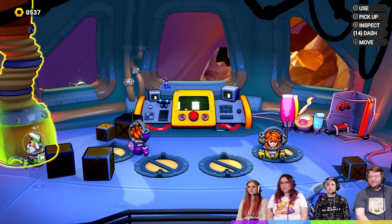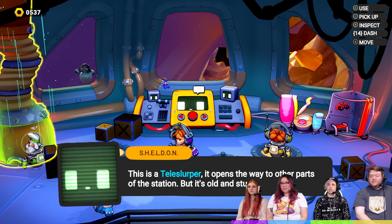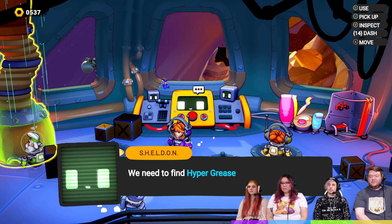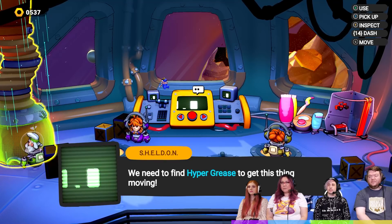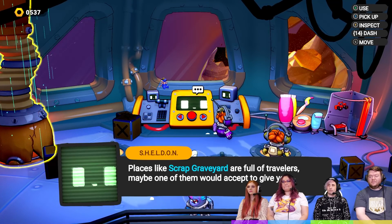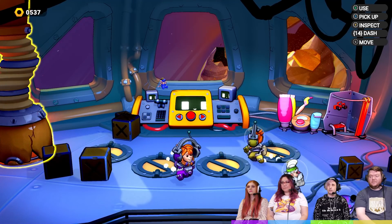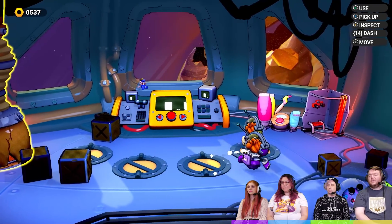You got it in one piece — let's try again. This is the Telesurper. It opens the way to other parts of the station but it's old and stuck. We need to find Hypergrease to get... right, that's what the thing said. So there's nothing else we can do in terms of upgrading.